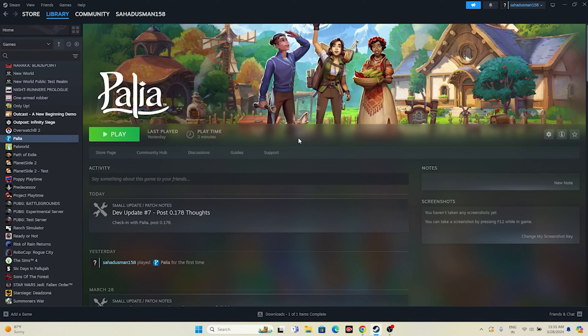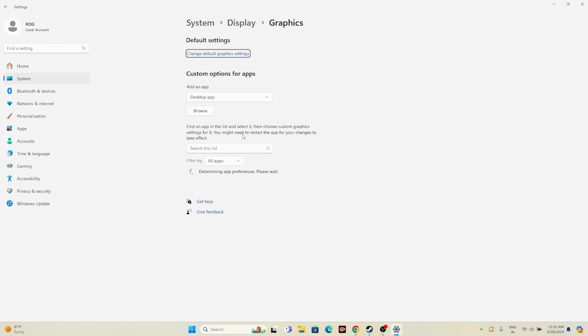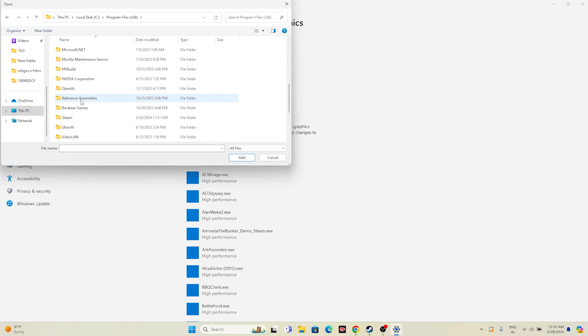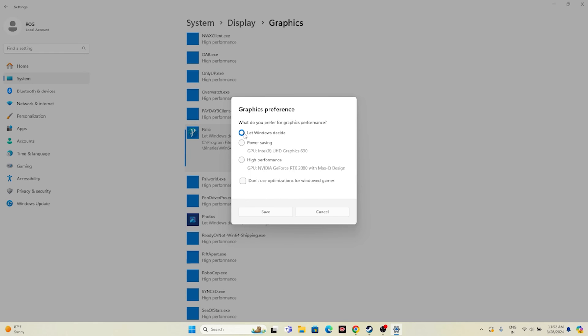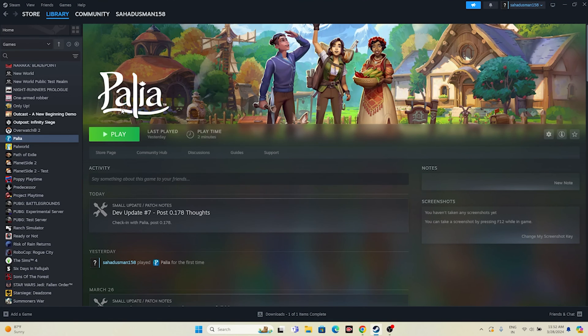Next, run the game on the dedicated graphics card. Search for 'Graphics Settings' and click on it. Click Browse and navigate to: This PC > Local Disk C > Program Files x86 > Steam > SteamApps > Common > Palia > Binaries > Win64. Select the game executable and add it. Click on Options for the game — by default it is set to 'Let Windows decide'. Change this to 'High Performance' and save. After this, close everything and try launching the game.